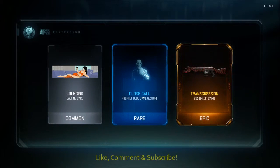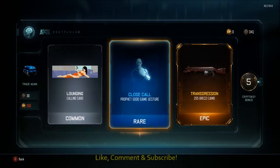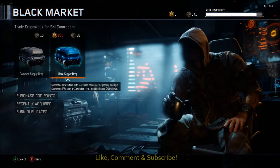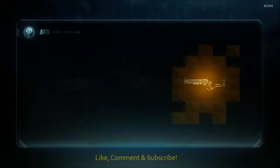And another 5 crypto keys there. We've got a common calling card — close call — and transgression. Shame I don't use shotguns. Let's go for another one. This will be the third one that we've opened so far. Still no wrench.